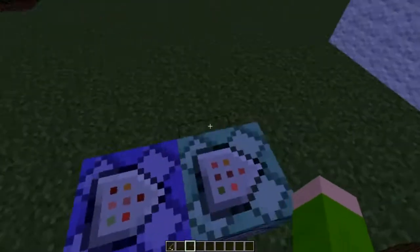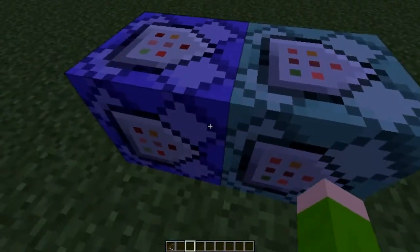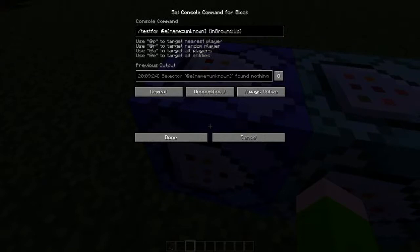So right here, these are just two command blocks — you only need the repeating and chain command block. The first command here is just repeat, always active, unconditional. And here it says test for entity named unknown.